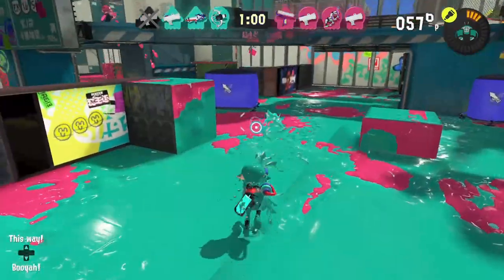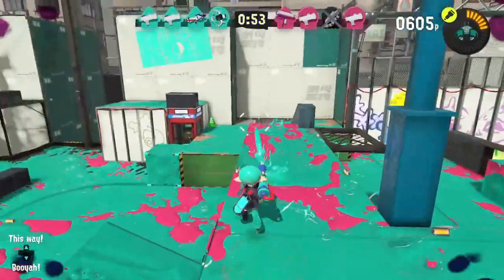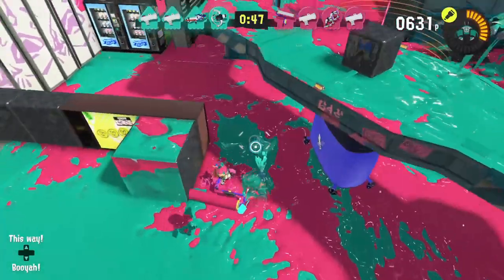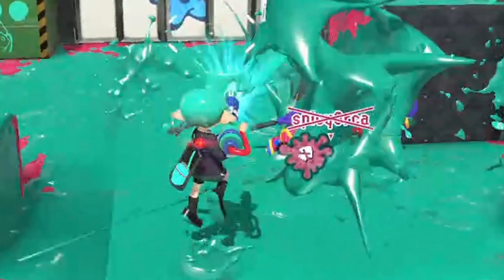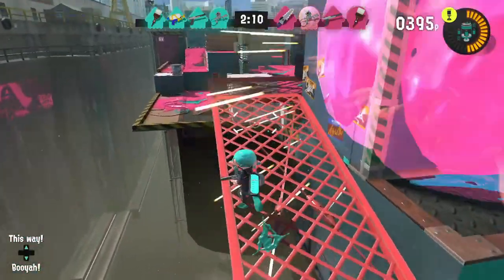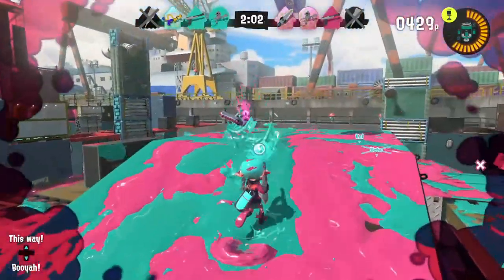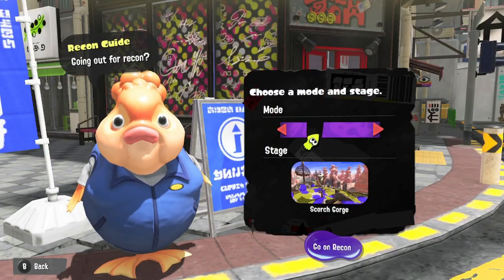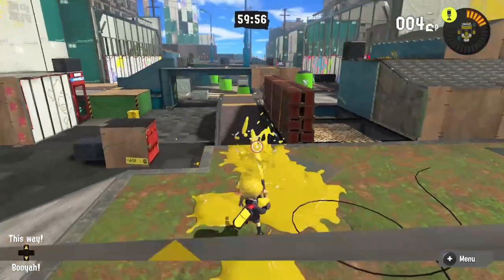Here's another example in Eeltail Alley. This map is a ton of fun because you can use the big bridge in the middle to your advantage and catch your enemies by surprise. Here I am on top of the bridge inking it when I suddenly notice a roller underneath me. He doesn't see me, so I quickly take him by surprise by jumping down next to him and splatting him. My point is: once you play the stages enough and learn the best ways of getting around the enemy, use them to your advantage. Keep cool, stay stealthy, hide in your ink, and take enemies by surprise. I also highly recommend checking out the recon mode, which lets you roam around the stages alone and learn the best flank routes and high ground areas.